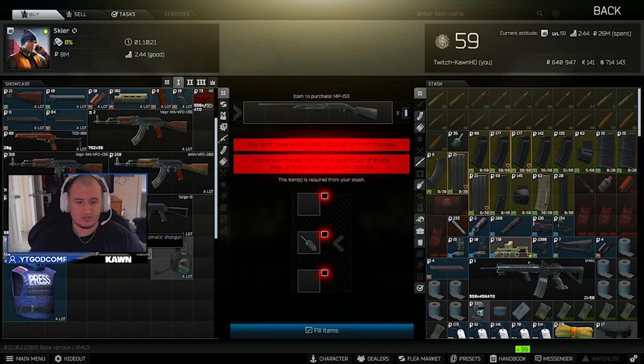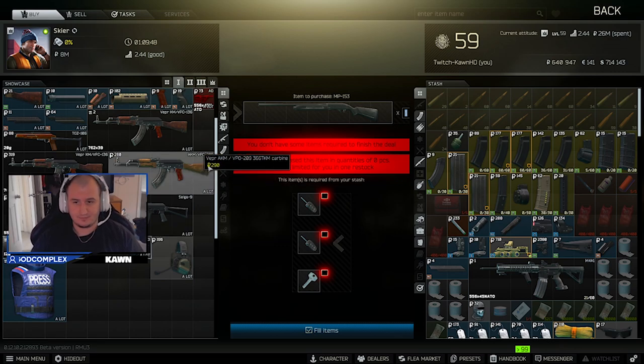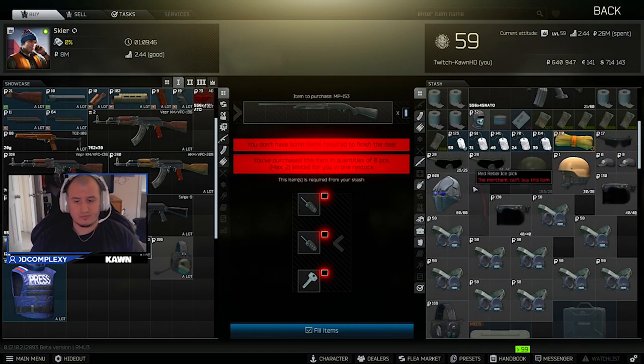MP153 shotguns are great as well — you can find these mainly on Scav. Shotguns are great because most people aren't wearing high-tier armor or face shields early on. Unless you're running up against somebody in their level 20s wearing a Kiver face shield, the MP153 is a great option. Any of the shotguns are a great option, except probably the TOZ, just because of the buckshot. The chances of hitting somebody in the face when they don't have a face shield are quite high.